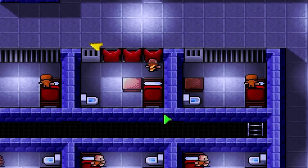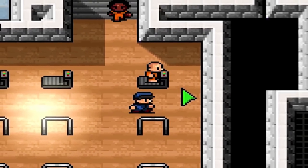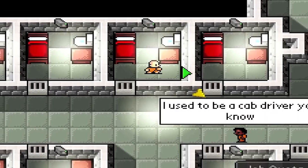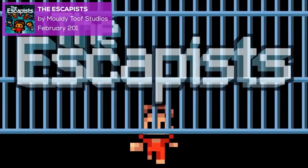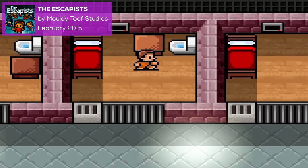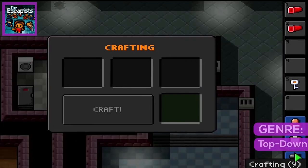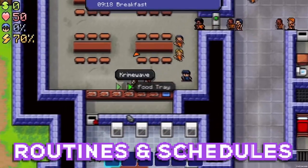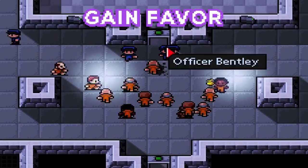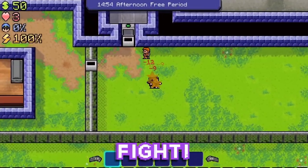So far we've seen some amazing platformers and some puzzle titles, but can you make a great strategy game with Clickteam Fusion? Number 6 on our list proves that the answer to that is resoundingly yes. Check out The Escapists by Moldy Tooth Studios. The Escapists is a top-down strategy game about breaking out of prison. In the game you find yourself trapped in prison with one goal — get out. Study routines and schedules, gain favor with guards and inmates, increase your strength and intelligence, craft tools and weapons, and learn to fight, ultimately to hatch a plan for your great escape.